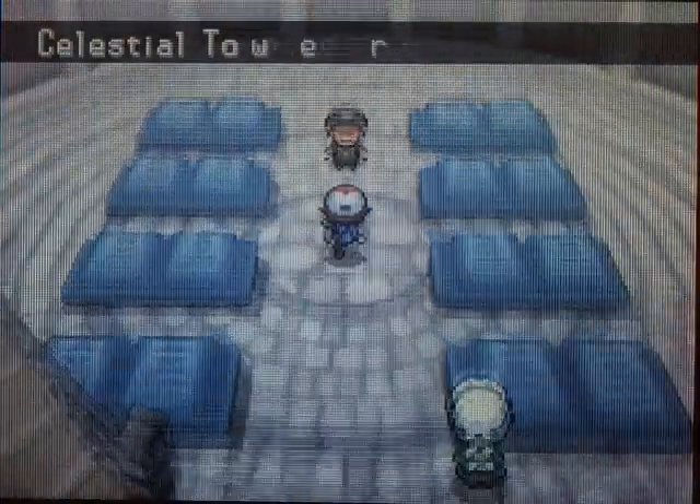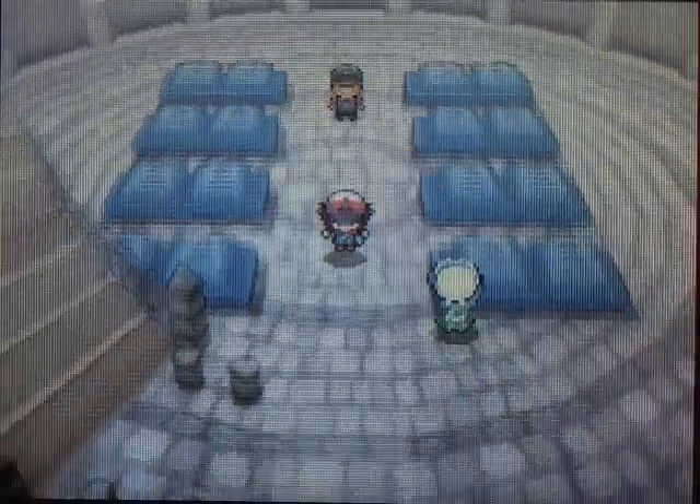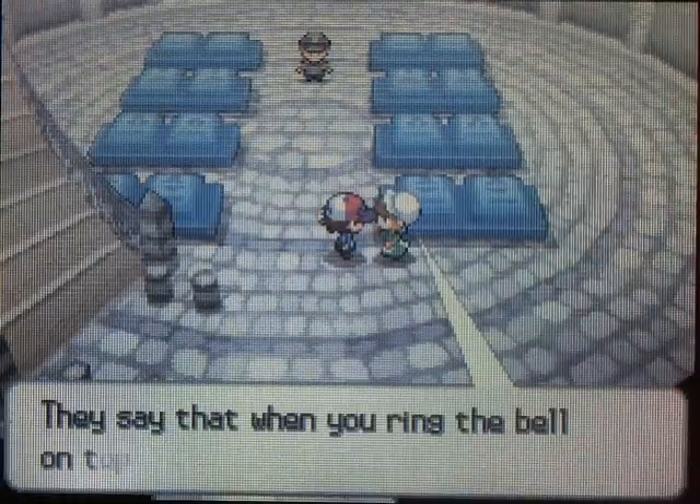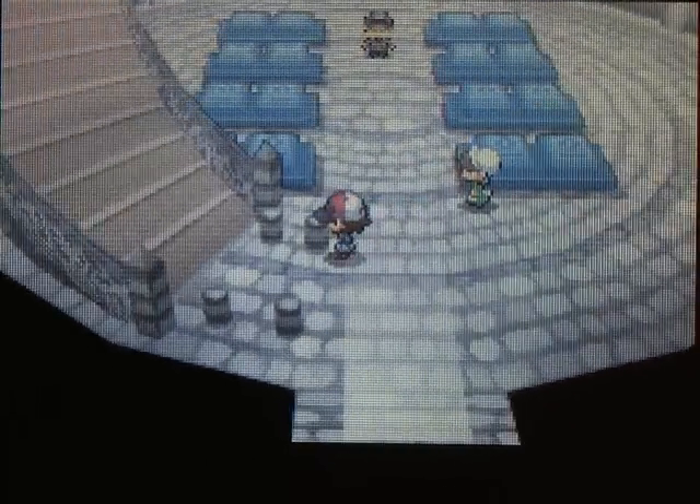Welcome to Leroy's Pokemon Black and White Walkthrough, Part 27. Hey, what's going on guys? We're here in the Celestial Tower, and this first floor is kind of pointless. You got this police officer dude and this lady. They don't really do anything important. Everything starts out on the second floor, so just go up the stairs.